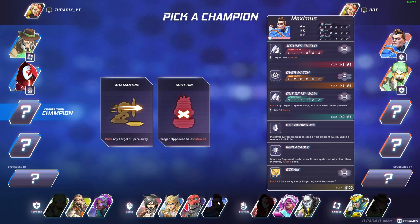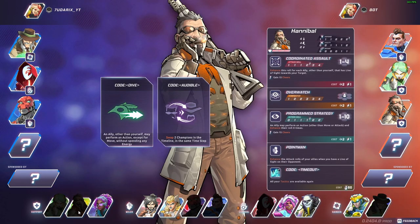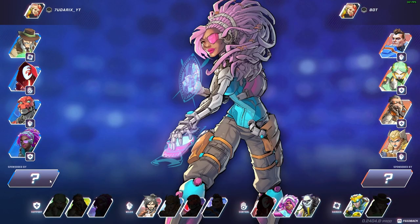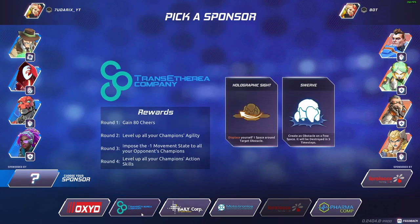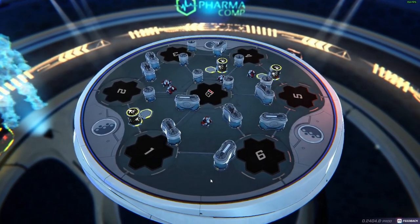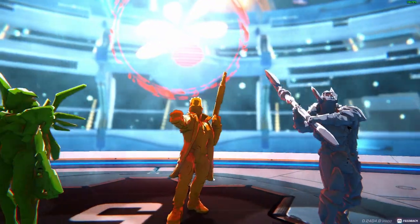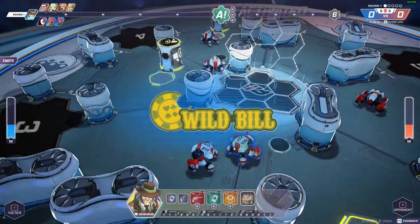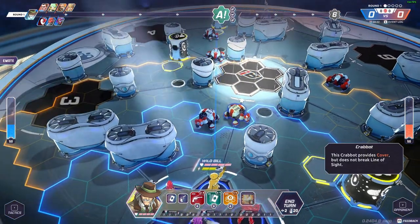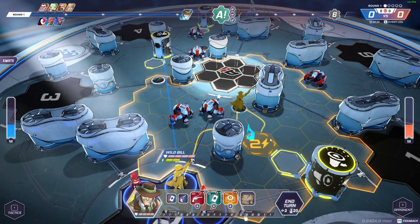Let's take a range champion — and a control champ, this one looks sick. Oh when they pick I can't pick that character. Is this a taunter? Then I want this one as support — nevermind, I want this one to support. That guy looks crazy. Okay so we are starting with Wild Bill.